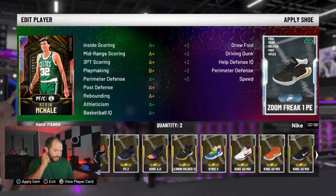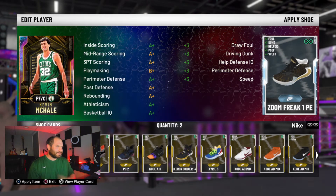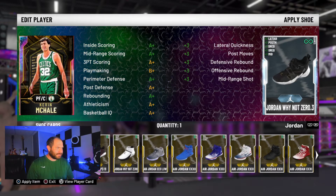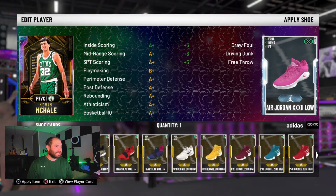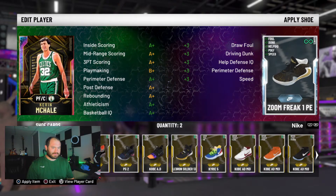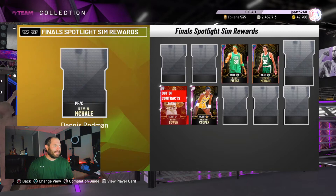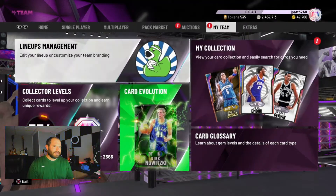Let's see if I got any shoes. There's one — dunk, foul, speed — that would be a bad one. I don't like that one. Driving dunk, I kind of want one of those fives on it. So I'm going to find a shoe that can work with that. Let's throw him into the lineup.